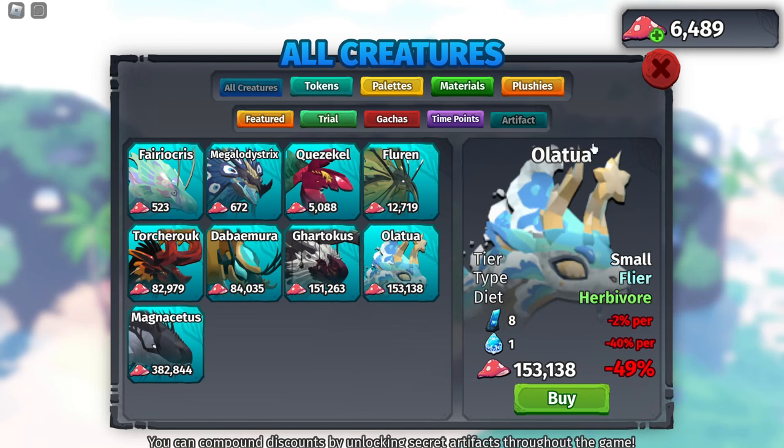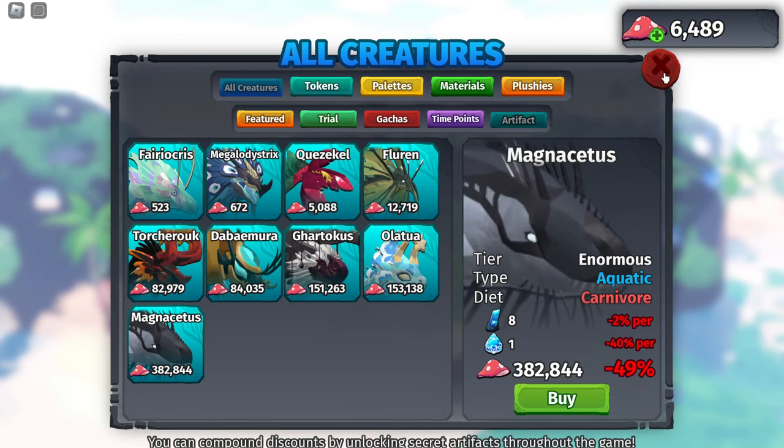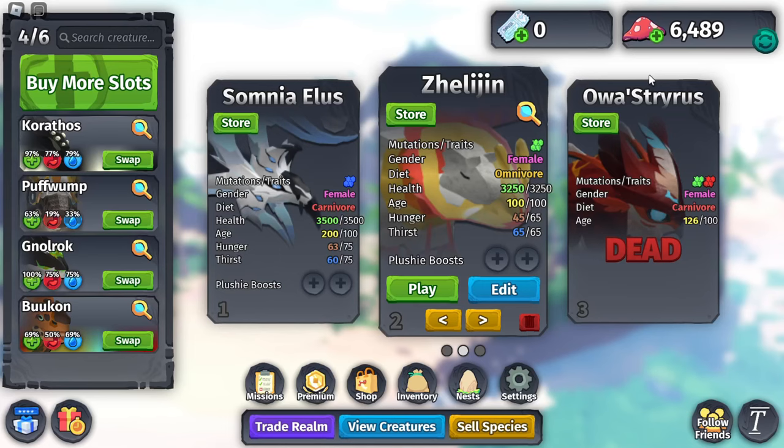I know a lot of you are trying to get the Ola Tua or the Magnesiris, so that is why I made this video. I'm going to show you guys the fastest method of getting sea artifacts with a few extra tips, because I'm pretty sure everyone already knows the fastest method.